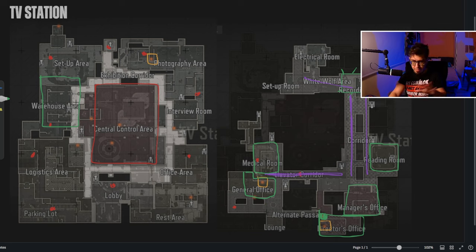First I want to cover the routes, then we'll talk strategy on a high level. So regardless of where you spawn, the main goal would be to get to the second floor, because we have general office and director's office on the second floor. You can decide to use this staircase — if you're near it. It's not heavily used though. I wouldn't say this is the primary point where people go upstairs.